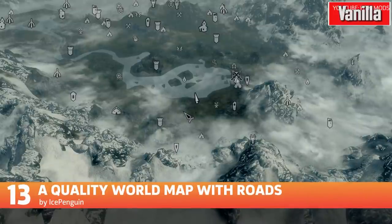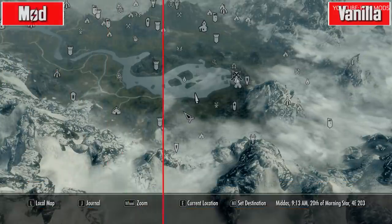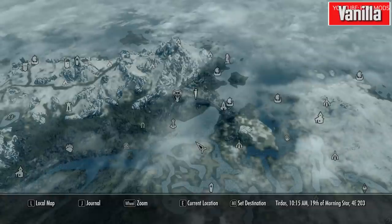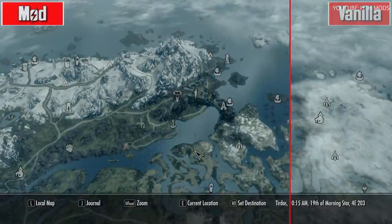Not crazy about Skyrim's map? This mod improves the quality of the world map and even features hand-drawn roads. The map's routes and landmarks have more detail and give the player more information at a single glance. It also includes the map from the Dragonborn DLC.